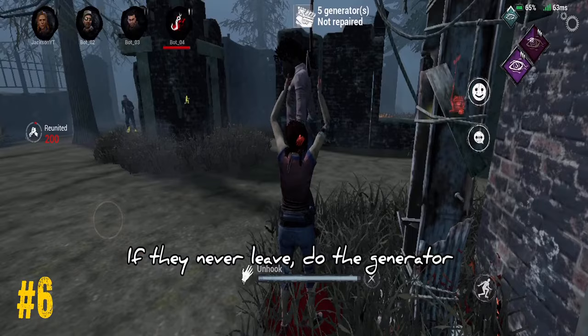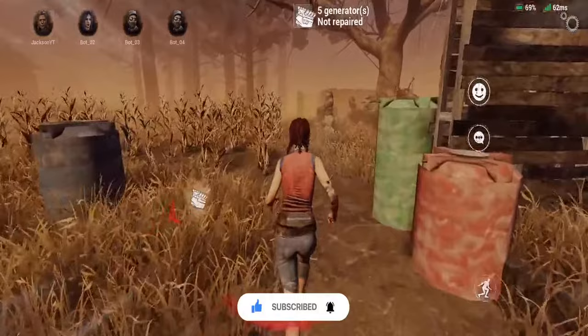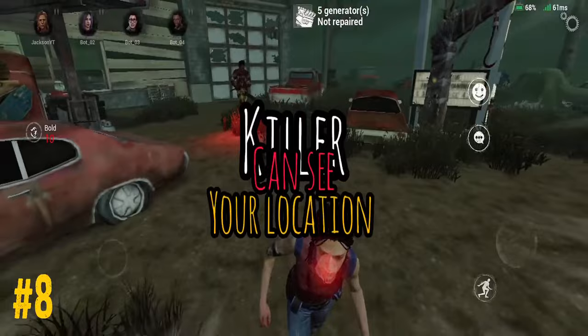Don't hesitate dropping pallets when it's necessary, even the shack pallet, because at low rank people always drop it without thinking twice. Don't fast vault if the killer isn't chasing you, because the loud noise takes the killer's attention and reveals your location.